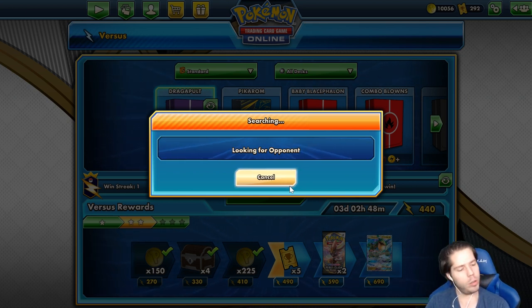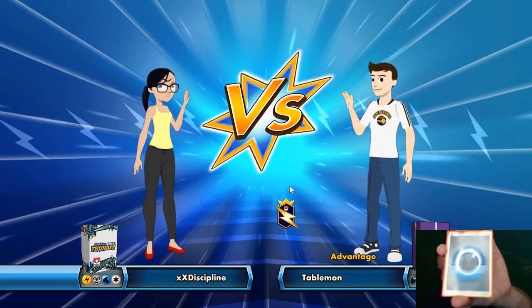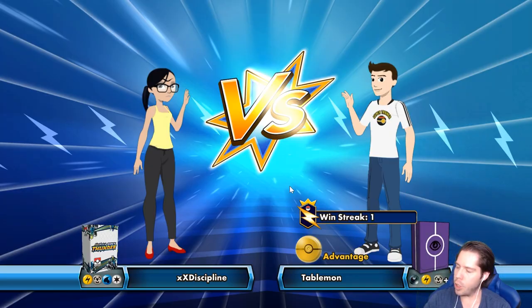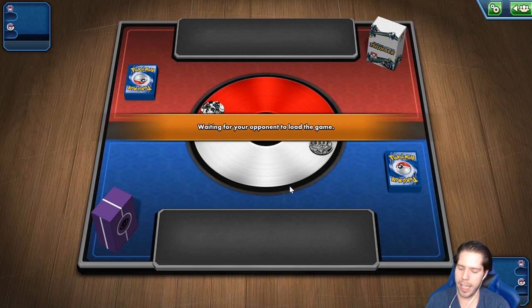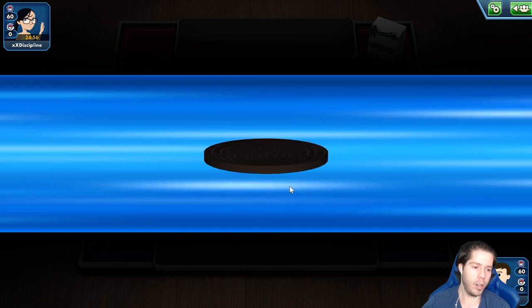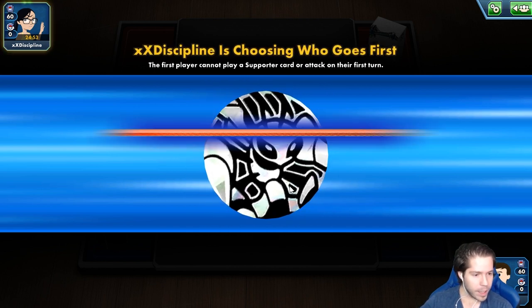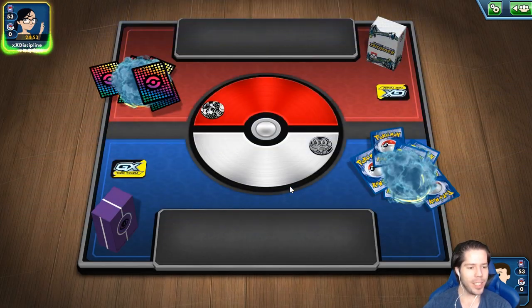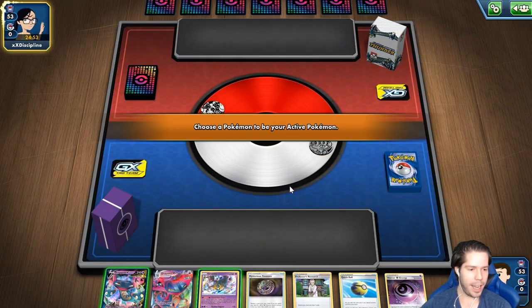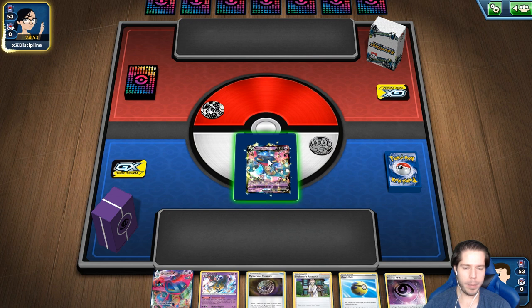De hecho, justo aquí lo tengo armado y proxiado. Como las energías Dark son medio verdes, choca con la pantalla verde. Lo tengo proxiado porque ya he estado practicando el próximo formato. Muchas gracias, Bernat. Saludos hasta Celaya. Y thank you so much, CDMX. Muchas gracias por las bonitas palabras.